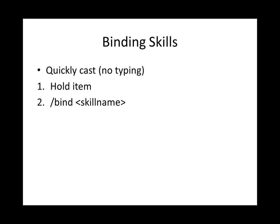Now another important aspect about skills is binding them. You may have thought: if I have to target a skill, then type it, then hit enter to cast, how does that work in combat? Well, it is kind of slow, so there's a way around that. Binding skills is a way to quickly cast without typing — you bind a spell to an item. Do this in three steps: step one, hold the item in Minecraft (you cannot bind fireball to your TV remote); two, type /bind and the skill name; and three, right-click to cast.